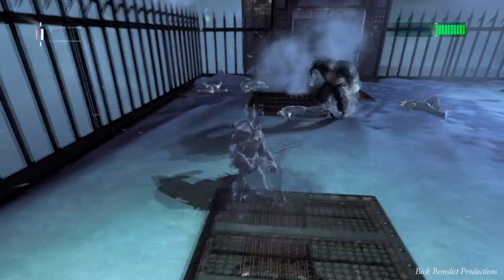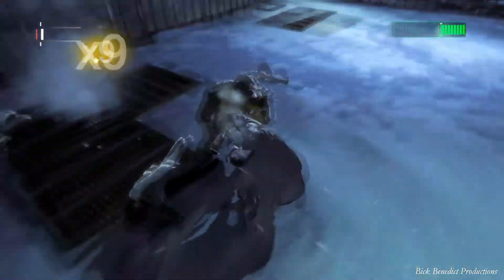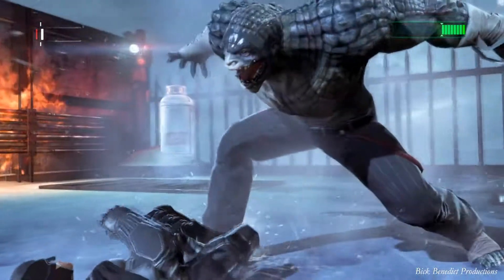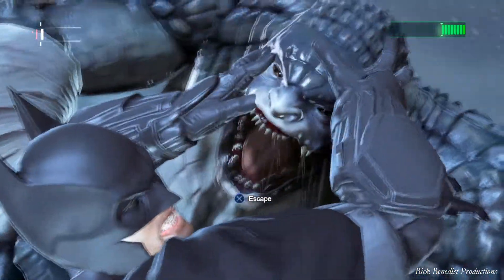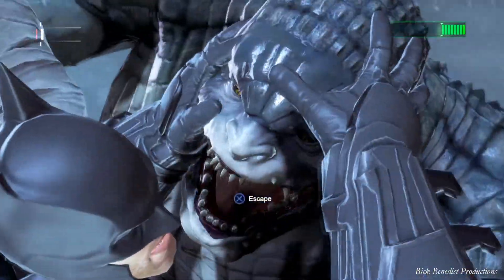For the remainder of the fight, all you need to do is press the circle button, stun him, and then mash the button. There will be one point in the fight where you will want to throw the batarang — that's at the very end. But no checkpoint.